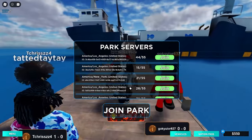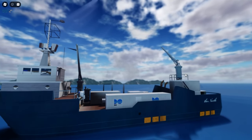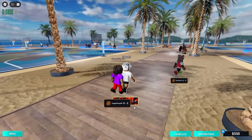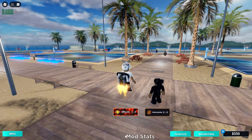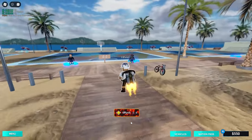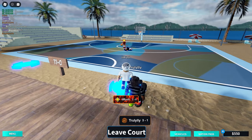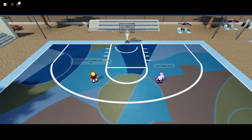Enough of the plaza - we're going straight to the park. Look at all these servers right here. When you join, you get put right onto the boat - that is so clean. We're in the park now. This is where it starts to get really buggy. A lot of people are complaining, and it is very normal for the first day of the game dropping to have a lot of bugs.